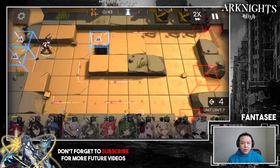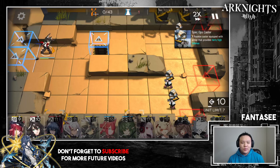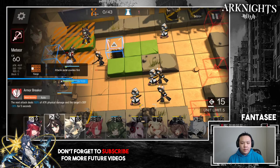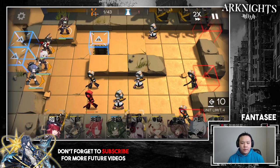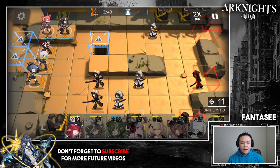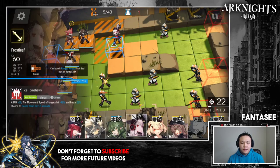You have to rely on the DPS of your ranged units, or you can stack a bunch of melee units — which I also do. For the top entrance, nothing's coming through for a while, so you only need to block two in the beginning. Put down your two two-block vanguards, one sniper facing right, one facing down, then your healer facing down. That covers this area.